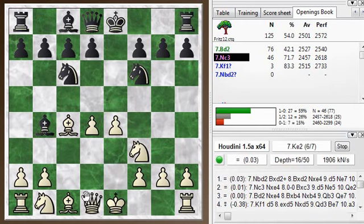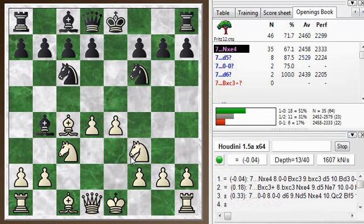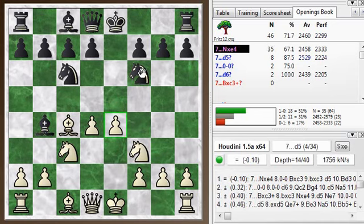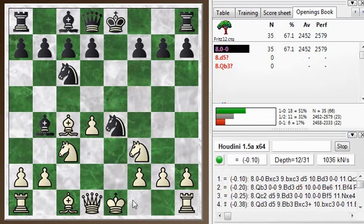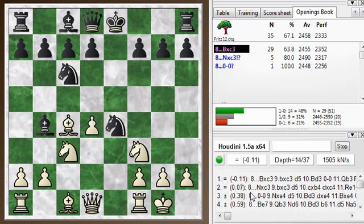The move I'm trying out here — you can try bishop d2, knight bd2, and other things. But the Miller attack starts with the move knight c3, sacrificing a pawn. He just takes the pawn, and then you castle. So this is kind of the initial setup here.